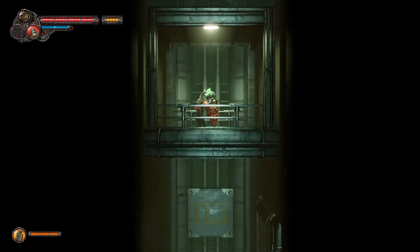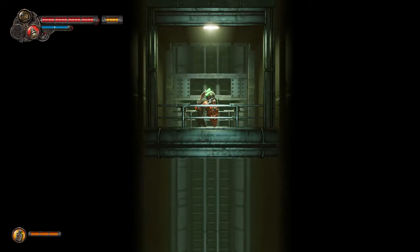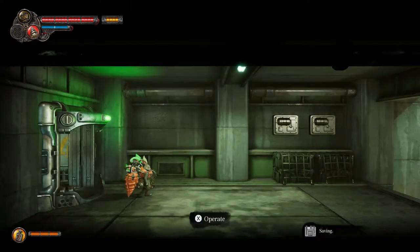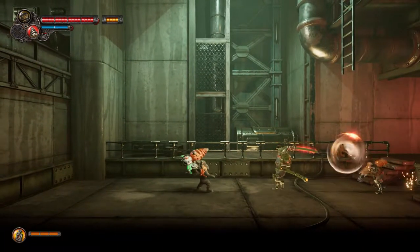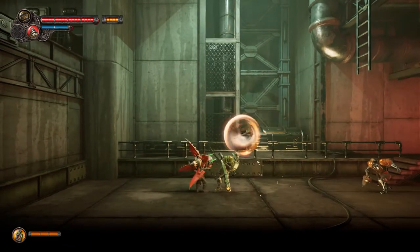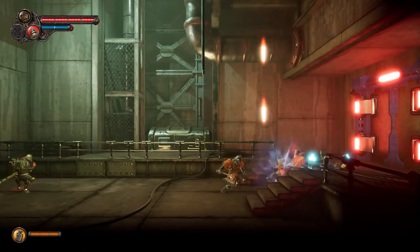There are also collectible posters around the place. You can take them to an NPC in the hub area and they will unlock skins for your weapons — weapon skins that you can actually earn in-game instead of paying for. There are several different weapon skins for each of the three weapons, and they all look really cool.